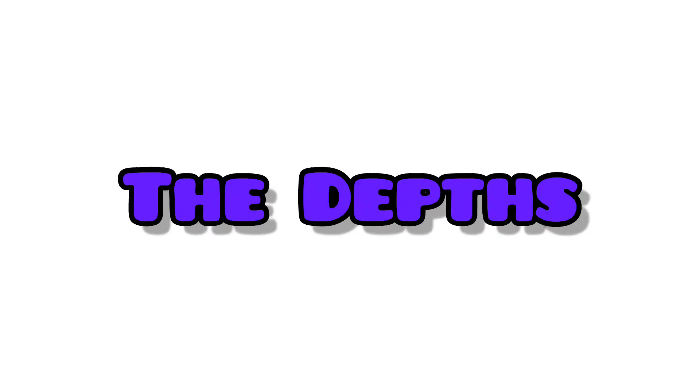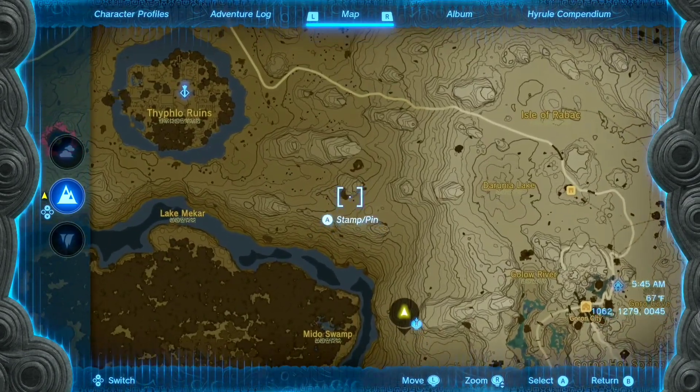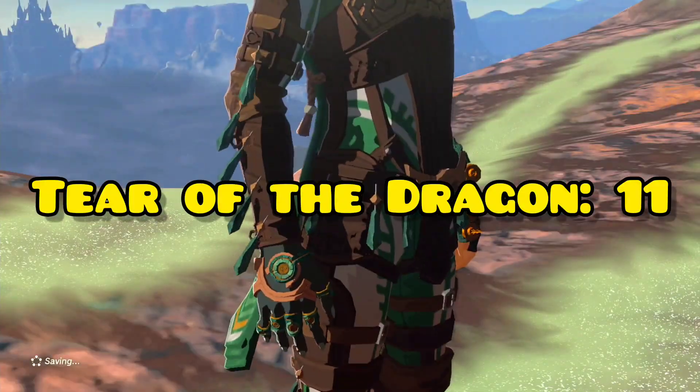Now we've reached another break in the memories. After doing the thing in Hyrule Castle for Memory 11, Pura is gonna tell you to do something in the Depths — I'm trying to be very vague so I don't give anything away. Just do the main storyline quests involving the Depths, and that will give you Memory 14. Tear 11 is located right here on this rock, and that is Memory 15, Tear 11.